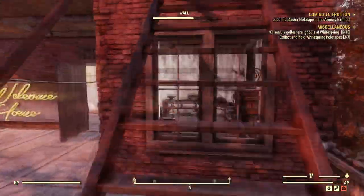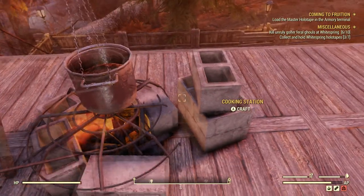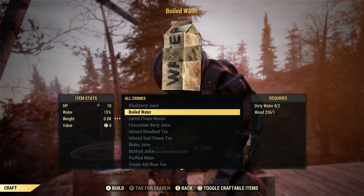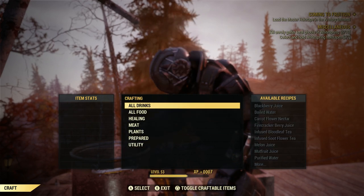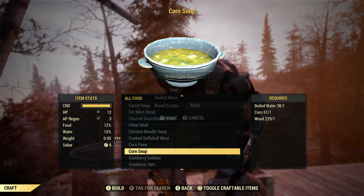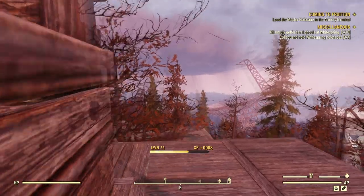We combine the corn and the boiled water together to make corn soup. We're here at the station and we're just going to boil it up — you need wood as well, just worth mentioning. Then once you've done that, just get your corn and make corn soup. I have quite a bit of boiled water so I'm making up a good amount here. We've cooked it all up now.